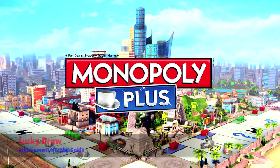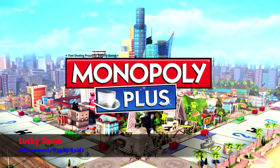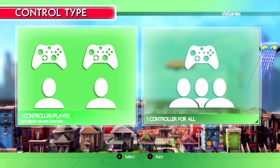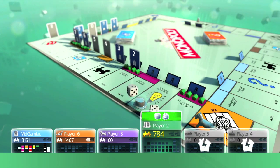Hey everybody, it's John here from vgimeag.com. Today we're back in Monopoly Plus grabbing the Lucky Draw achievement, which is to win more than a hundred dollars from a community chest or chance card. This is best done in the one-controller two-player method.